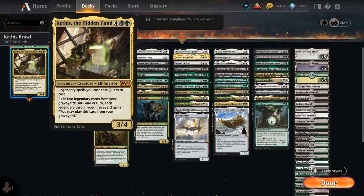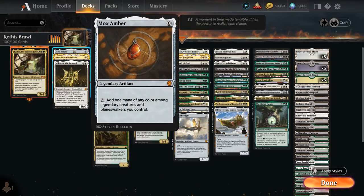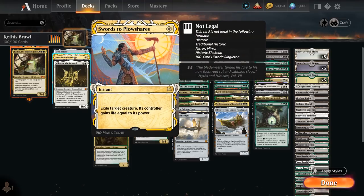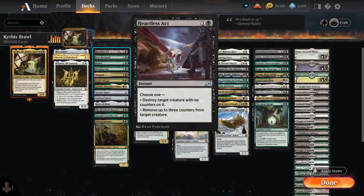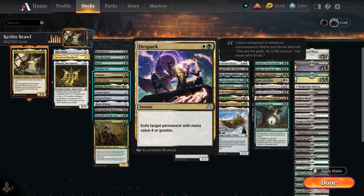Let's take a look at the rest of our deck, which mainly consists of legendary cards. At 0 mana there's Mox Amber, very useful in a deck full of legendaries as it can make 1 mana of any color among legendary creatures and planeswalkers we control. We've got removal with Swords to Plowshares at 1 mana, and at 2 mana Heartless Act as well as Deadly Dispute are some of the better instant-speed removal spells.